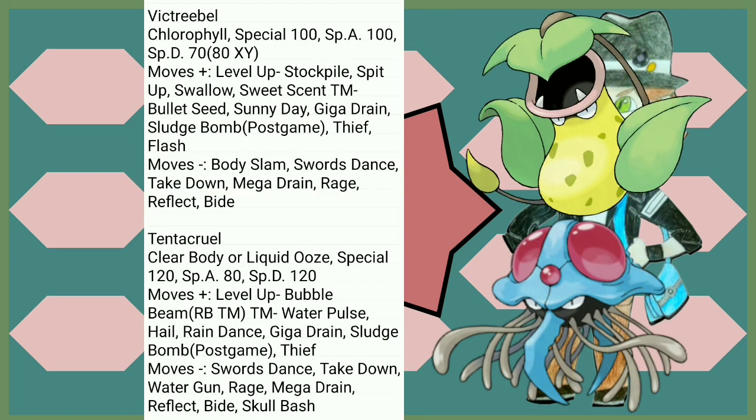Victreebel loses Special Defense, almost guaranteed crits from Razor Leaf, Swords Dance, the entire wrap mechanic, and misses the chance for Sludge Bomb during the playthrough. All four Stockpile moves too — yikes. For Tentacruel, two good abilities, but it loses 40 Special Attack and doesn't really get much else in terms of moves in return. Poison types.